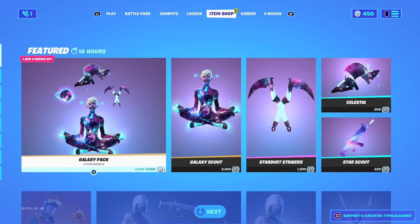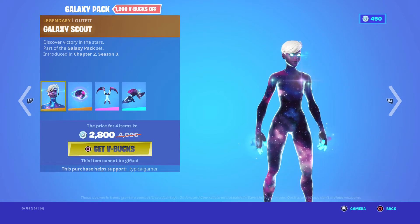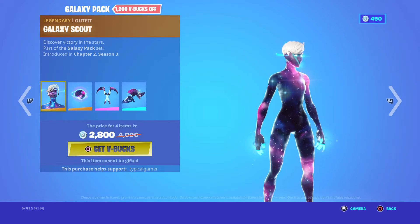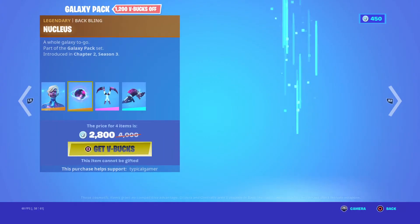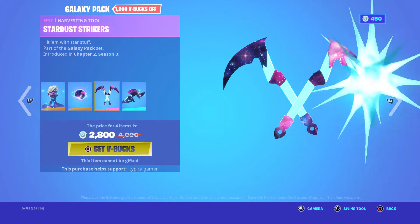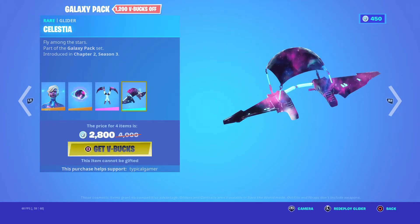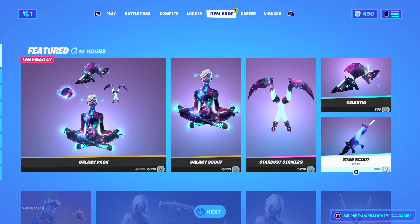We have the new item shop. We got the galaxy pack back again — it's a quite cool skin, not too bad. It's a remake of the male galaxy skin, which I don't really like, but I like the female version better. We got her back bling, pickaxe with cool little effects when you're pickaxing, a nice glider, and obviously you do have a wrap as well.